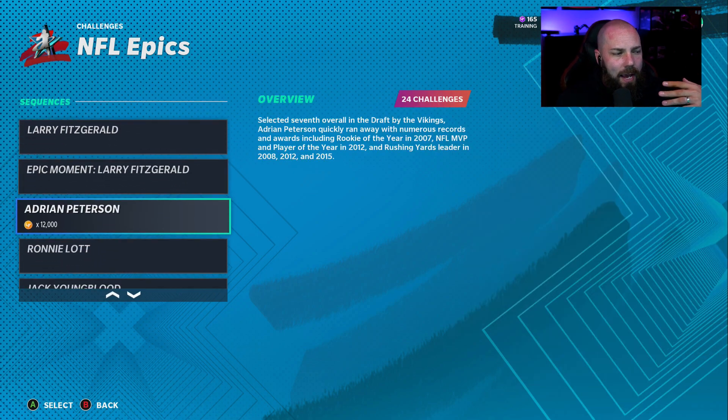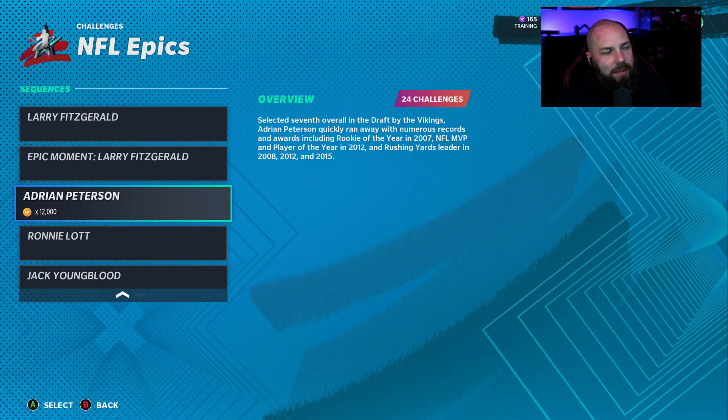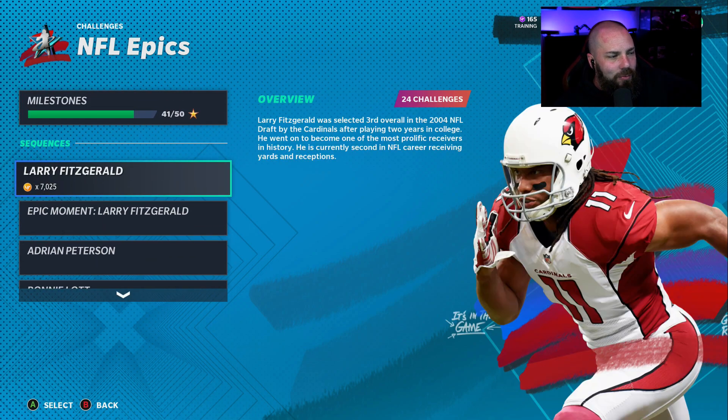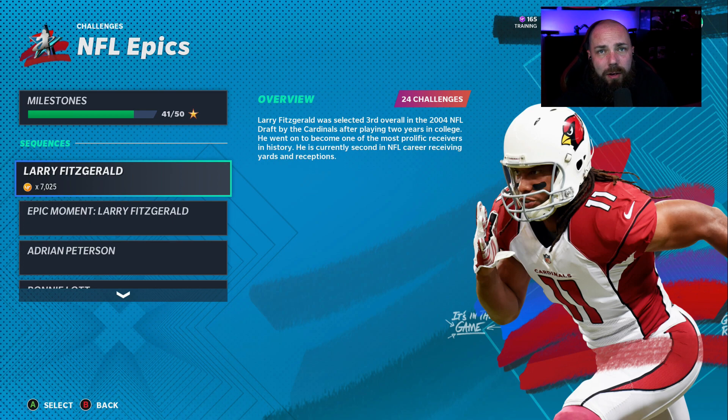You get to do Fitz, AP, Ronnie Lott, and Jack Youngblood. You get four 85 overalls from doing some solos and they're not very hard at all. The way this works — and it's not really well defined — you pick a player that you want to start a solo sequence on. Here I did Larry Fitzgerald, he was first.